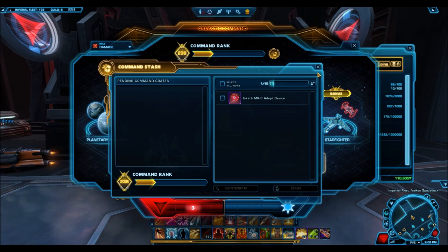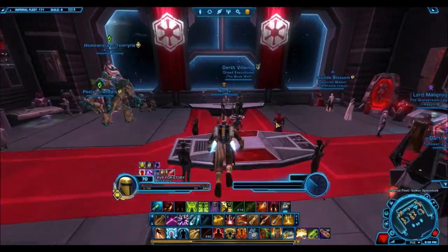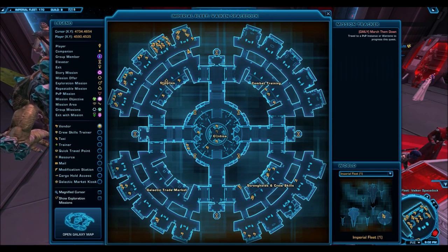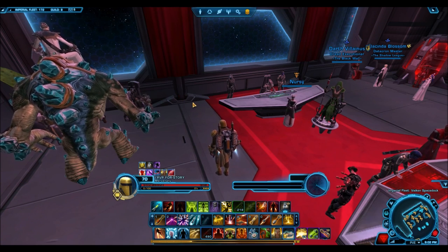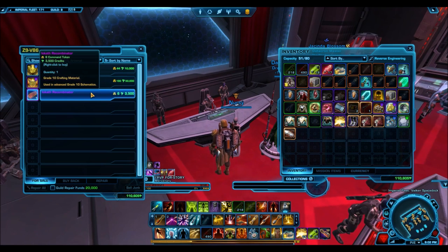This one is going to be a credit making tip regarding converting your command tokens to credits. The reason I think this is quite important is because for any of you who do end game gearing, you usually have an excess of command tokens, because you earn more command tokens than you need to spend on gear. Usually the limiting currency are the unassembled components that you get from doing PvP and Ops. So normally you have enough command tokens — as you can see you have like a thousand plus stored up here.